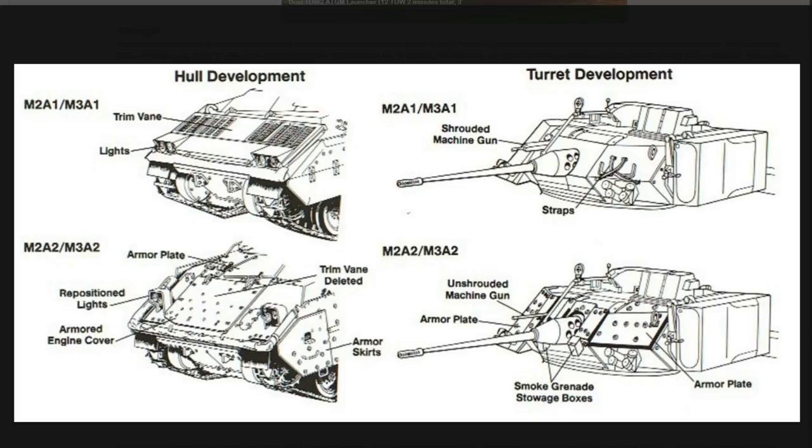Hopefully the image here gives you a general idea of the changes between the two vehicles. The gun shroud around the 7.62mm coaxial machine gun was deleted, and a pair of smoke grenade stowage boxes were installed on the turret under the gun mantlet. These boxes were smaller and narrower than on the earlier M2M3. Rigid Kevlar blankets were also added to the vehicle to act as spall liners, reducing armor spalling if the machine was penetrated.